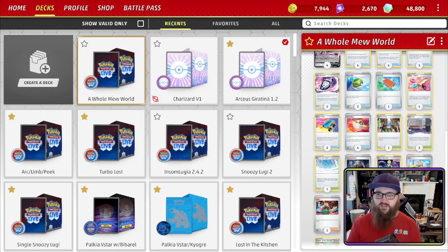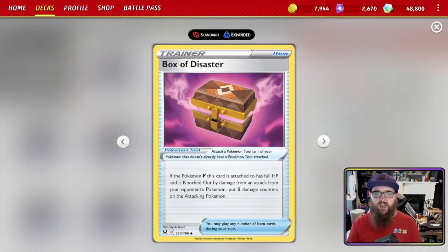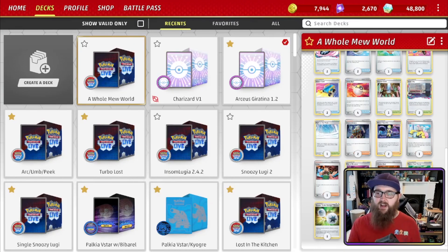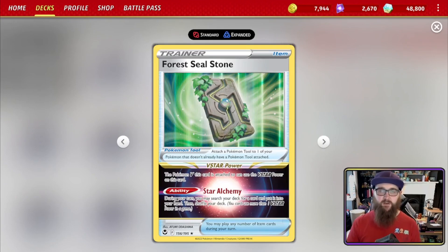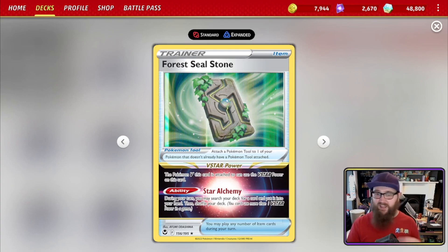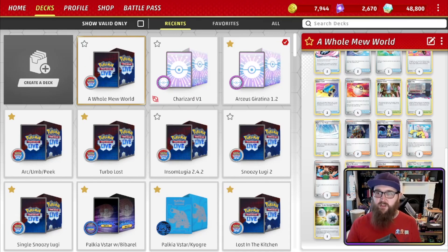On to tools: Box of Disaster — if the Pokémon V this card is attached to has full HP and is knocked out by damage from an opponent's attack, put eight damage counters on the attacking Pokémon. Two Choice Belts — the attacks of the attached Pokémon do 30 more damage to your opponent's active Pokémon V. And Forest Seal Stone gives the attached Pokémon V access to a V Star Power called Star Alchemy: during your turn, search your deck for any card and put it into your hand. You can find that Battle VIP Pass, grab two more Genesects — it's ridiculous how quickly this deck runs through.